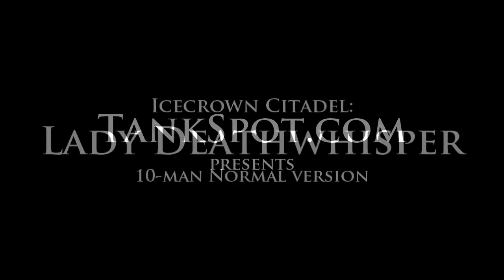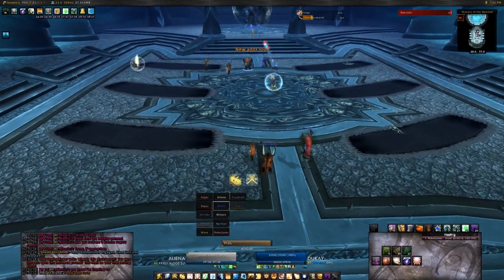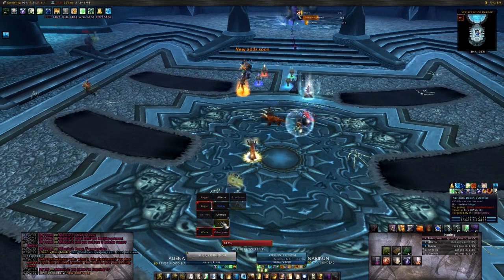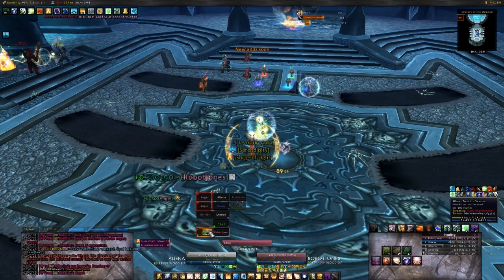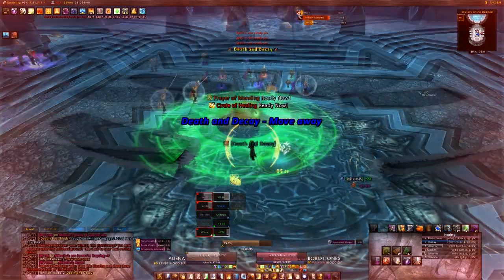Hello and welcome to the Tankspot Icecrown Citadel Raid Guide. My name is Eliana and in this video I'll cover everything you need to know about the normal mode 10-man version of the Lady Death Whisper encounter. This is a two-phase encounter slightly reminiscent of the KT fight in Naxxramas. In the first phase, Lady Death Whisper is surrounded by a mana shield that prevents her from taking any damage whatsoever until her mana reaches 0, at which point phase 2 is triggered.